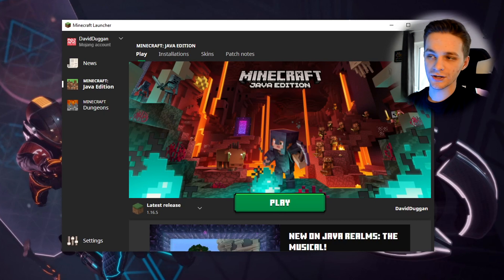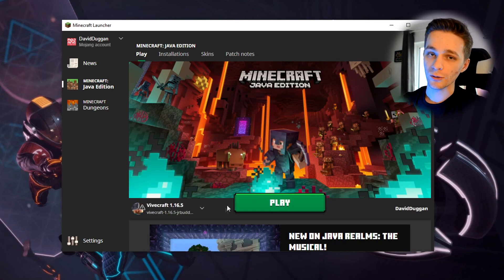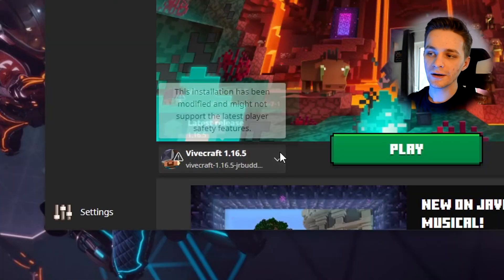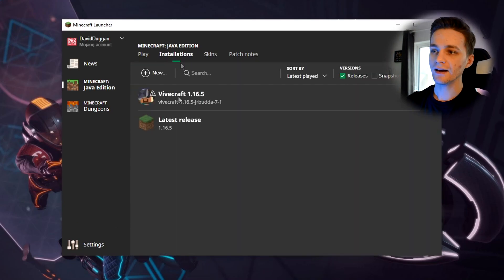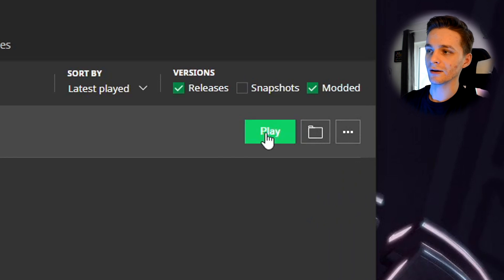This is only necessary if you haven't played Minecraft on your computer before, because the files haven't been made yet and you need them there to install Vivecraft. Also, another tip: you need to be quit out of Minecraft while you're installing this - you can't do it while Minecraft is open in the background. Once you've opened the Minecraft Java Edition Launcher, click the arrow next to Play and change it from the latest release over to Vivecraft. Connect your headset with SteamVR first, and then click Play to launch it inside your headset. If it doesn't appear, go to Installations where you can see, reinstall, or manage it.